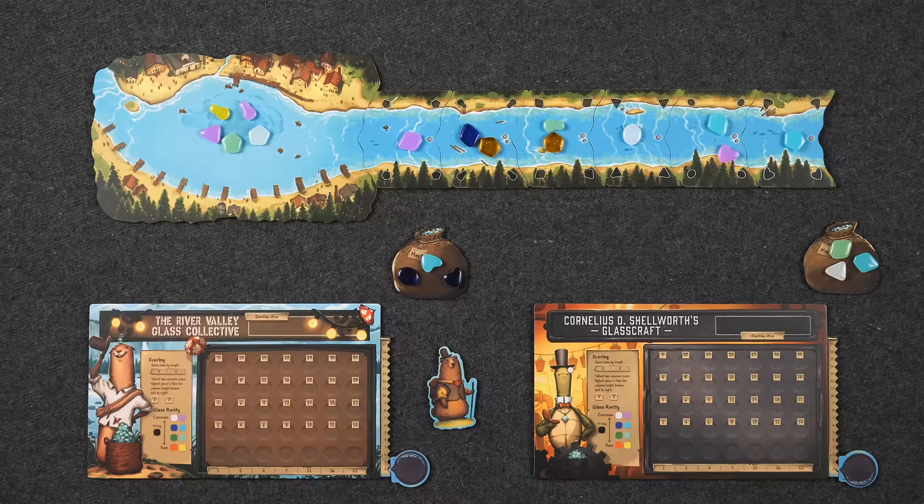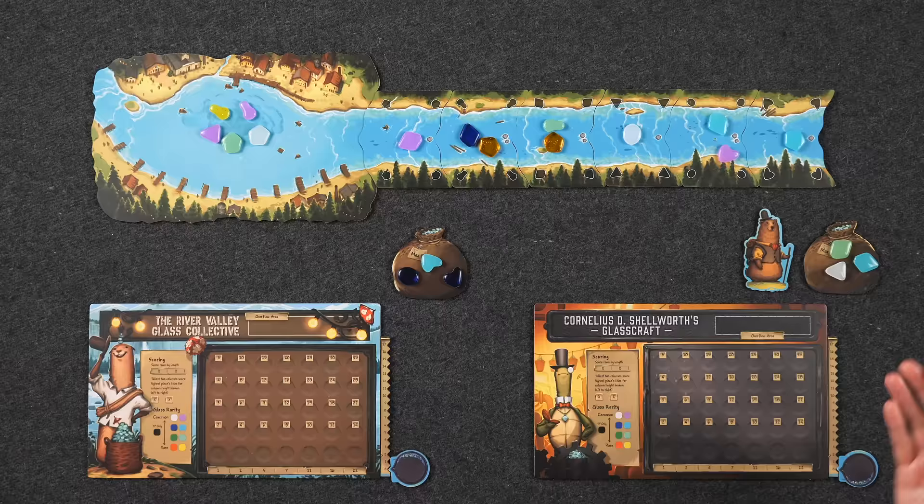Final scoring is each row the way described, plus your tallest two columns, minus each piece in your overflow area. Whoever has the most points wins. We've already sneakily cleaned up so we are ready to begin. Are you ready? We just have to figure out who goes first — rock, paper, scissors.